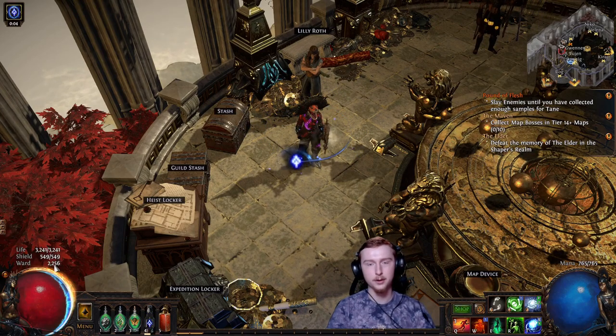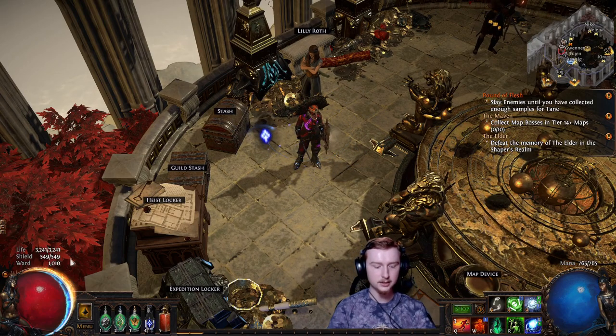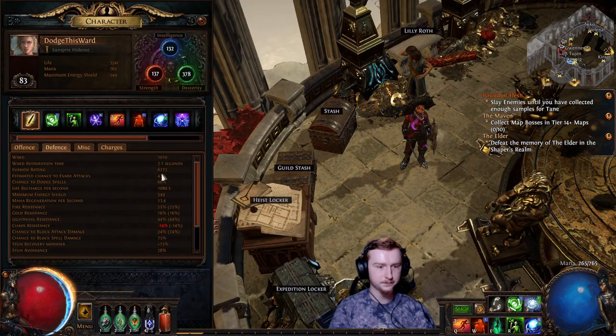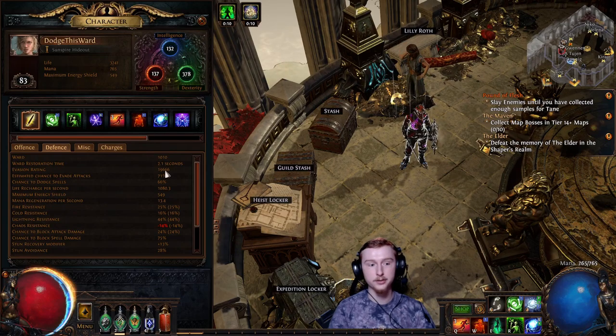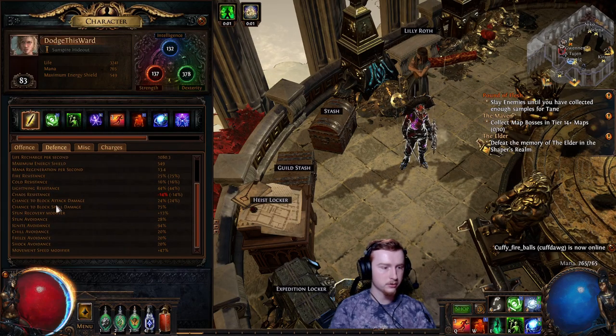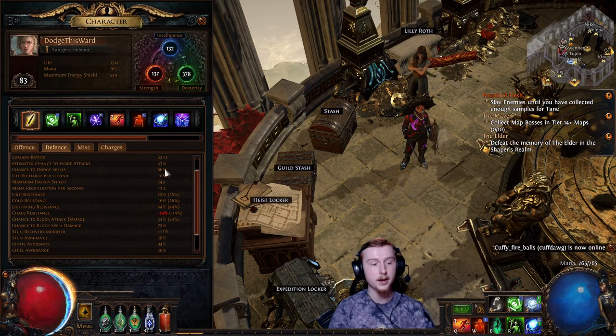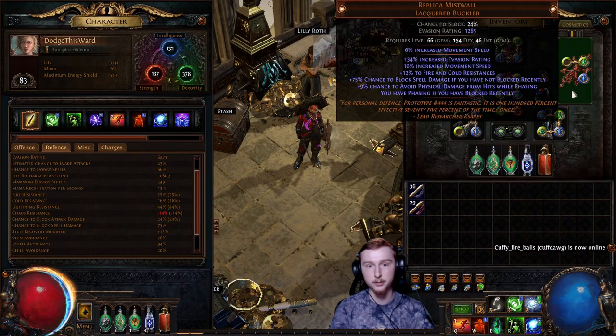We have about 2,200 Ward. In the end we'll probably have about 3,500, maybe even 4K if we get really good gear. The idea is we have lots and lots of evasion rating. Right now I do not have Grace, so this will go higher — we're hoping for about 85% before Wind Dancer. We have a lot of spell dodge; right now I have about 66%, and then we have 75 spell block from the unique Replica Mist Wall.